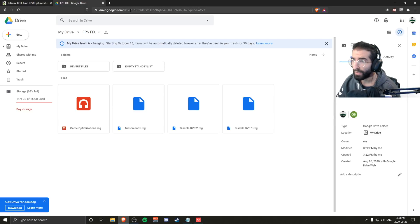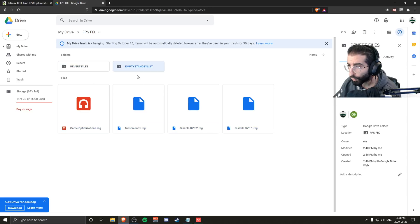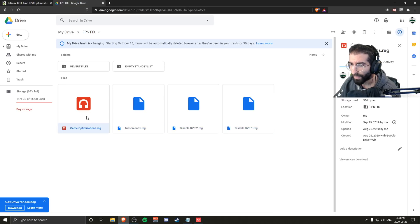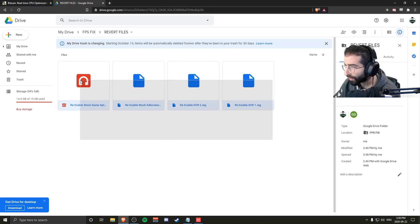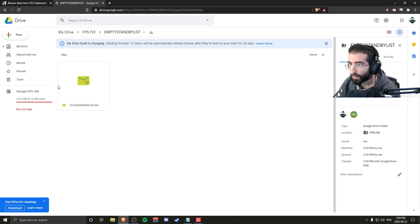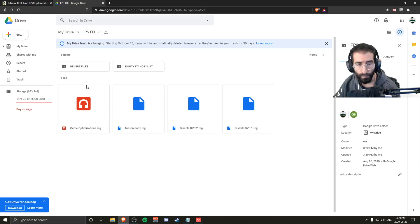I've included a Google Drive link in the description. It will give you a page with four files and two folders. These files are registry edits — you just download them and double-click to run all four. Two are to disable DVR, one is for full-screen optimizations, and one is for the game. If you have any problems, they're labeled so you can revert as you wish. There's also an Empty Standby List file that will be used later. Download everything, run each file, hit OK, and you're done for this part.